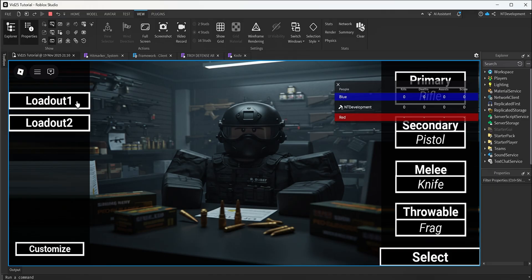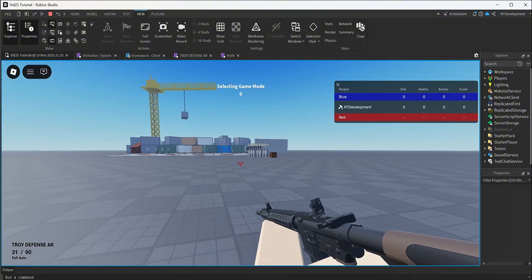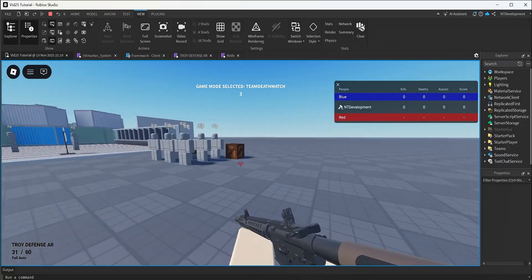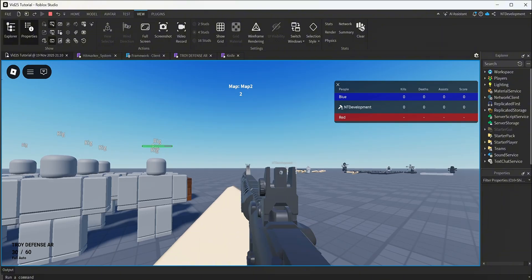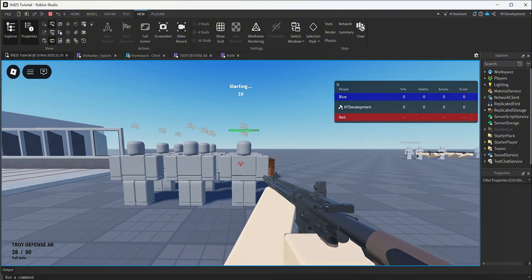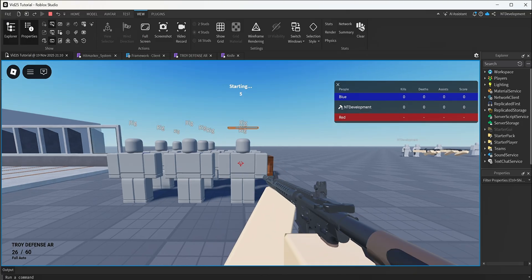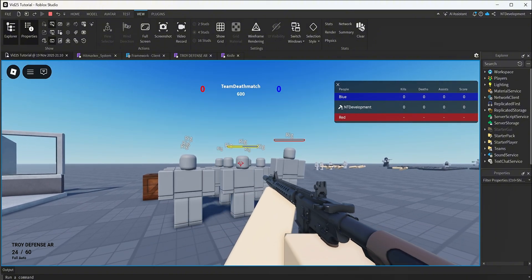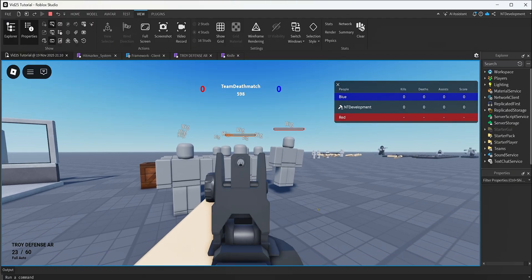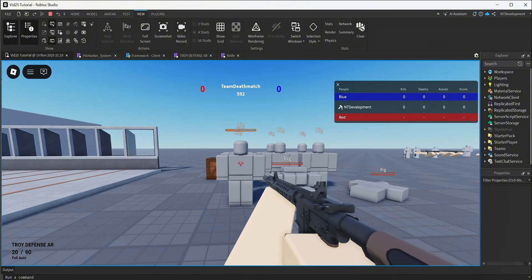Let's go ahead and actually test. I click play and put on a suppressor since it's less loud on video. I run over to my rig and do a body shot — if I shoot normally it's just the shooting sound, but if I shoot the body it makes the hit sound and I have the hit marker on screen. If I do a headshot, the label says 50 for headshot, 25 for body shot, and the hit marker turns red for headshots and white for body shots.